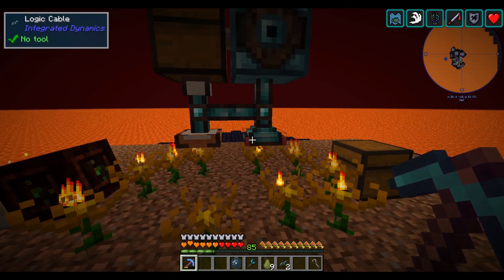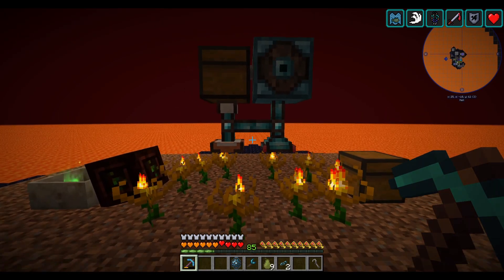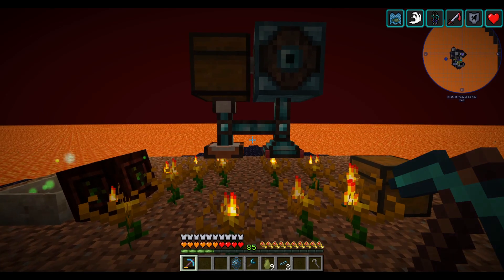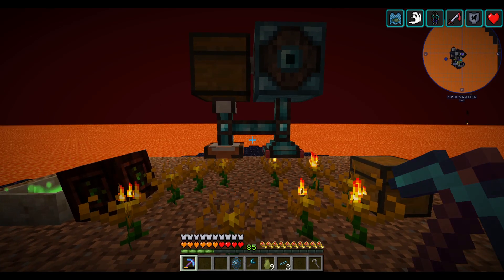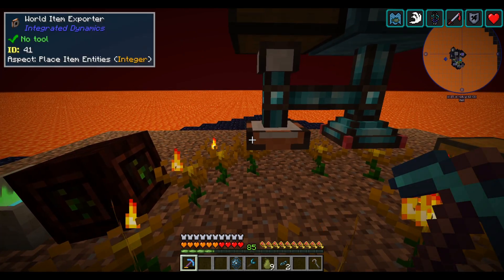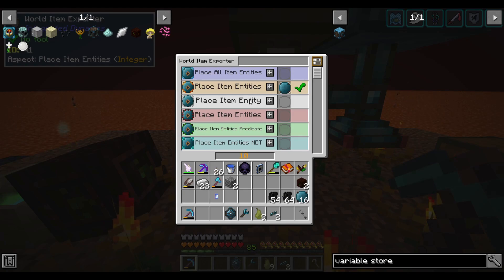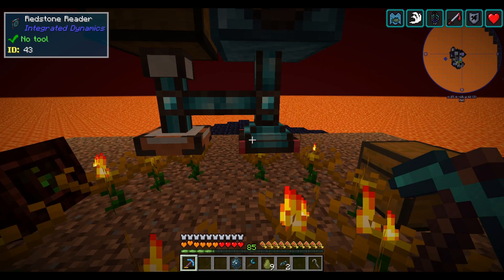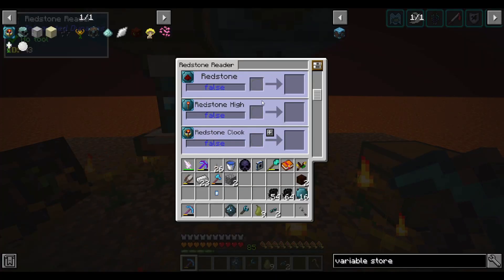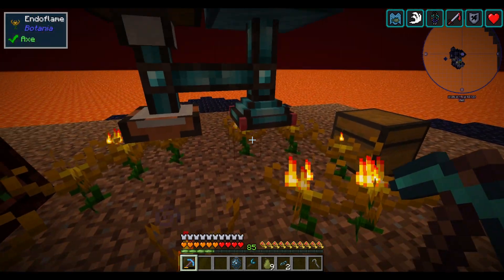The upside of doing this with Integrated Dynamics is that it's very compact. The downside is it requires a little bit of programming knowledge, so let me walk you through what I have set up. I have a world item exporter — this is effectively just a dropper. You can configure it to drop everything or a certain number of items. And here I have a redstone reader, which normally reads the redstone state of the block it's connected to.